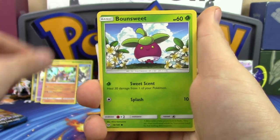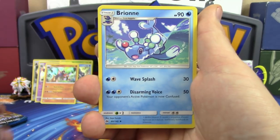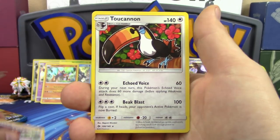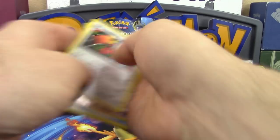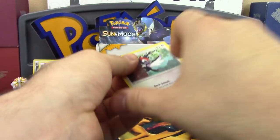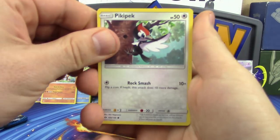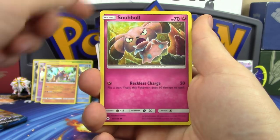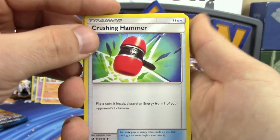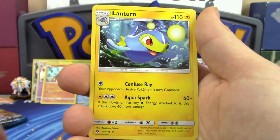Professor K's final nine packs begin: Psyduck, Bounsweet, Lillipup, Dratini, Wingull, Lightning Energy, Alolan Persian, Brione, Rare Candy, reverse holo Pikipek, and Toucannon. Next pack: Pikipek, Sandshrew, Snubbull, Ferroseed, Grubbin, Fire Energy, Herdier, Crushing Hammer, Charjabug, reverse holo Alolan Persian, and another Lanturn.